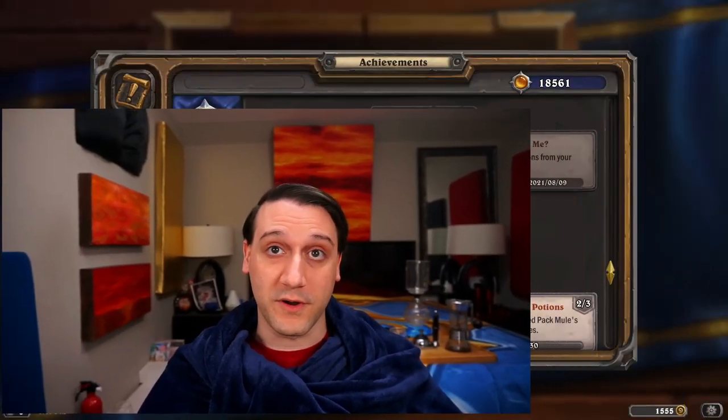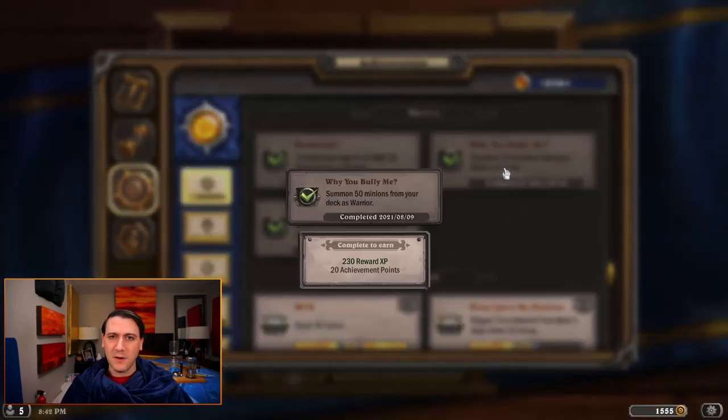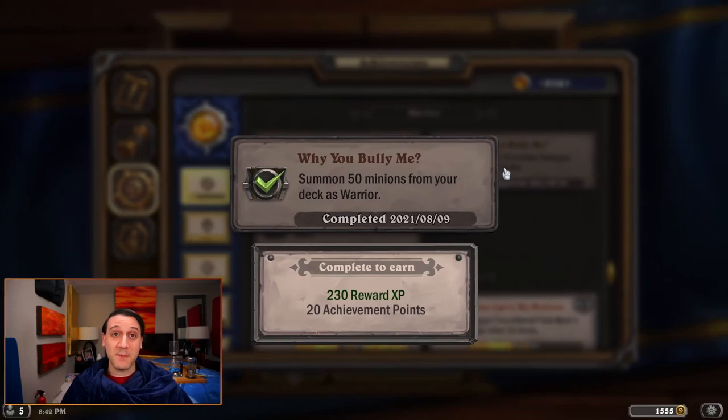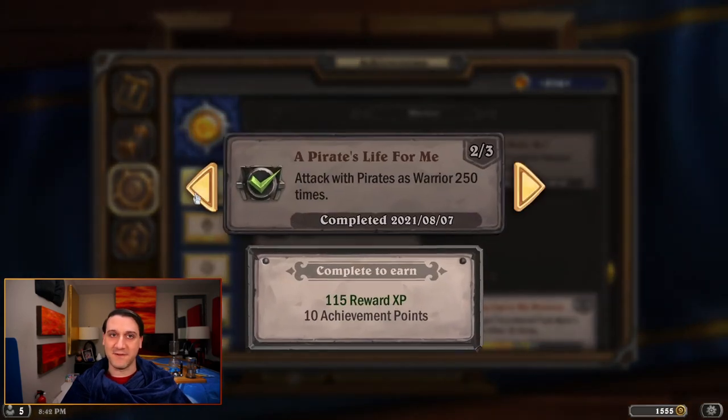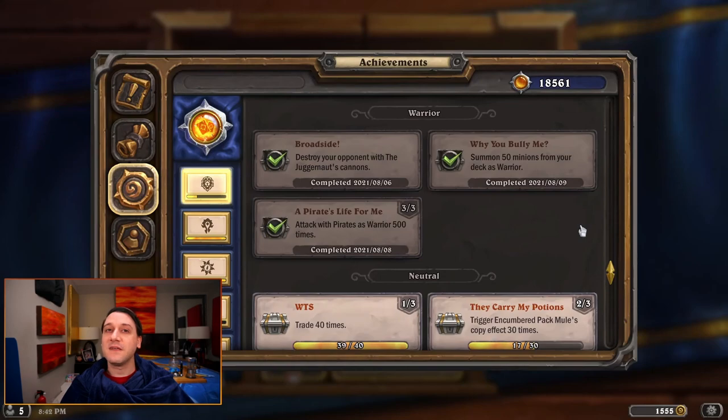In today's video, we're covering the following three warrior achievements: Broadside, where we have to destroy our opponent with the Juggernaut's cannons; Why You Bully Me, encouraging us to summon 50 minions from our deck as warrior; and A Pirate's Life for Me, coercing us to attack with pirates as warrior a whopping 500 times for the third stage. For each achievement, there's usually a number of ways to come at them, so we often recommend two or more decks which can employ unusual strategies. Especially if it makes things more interesting or efficient.